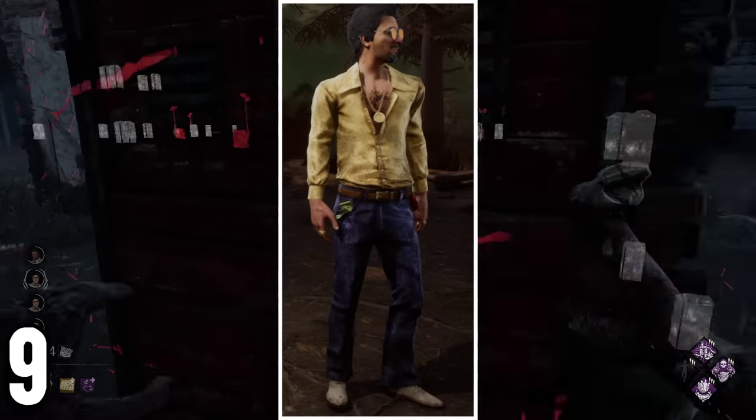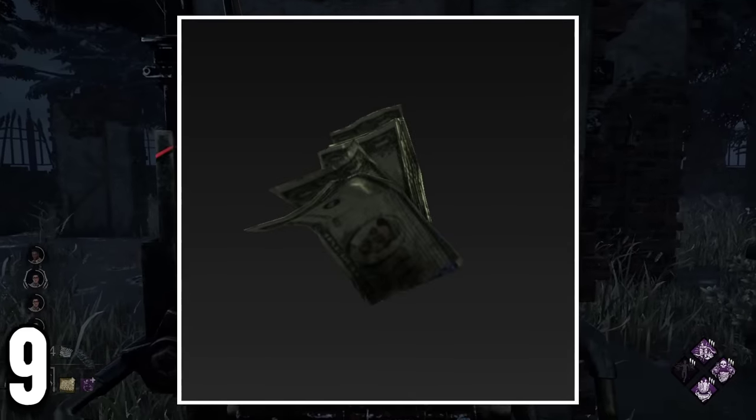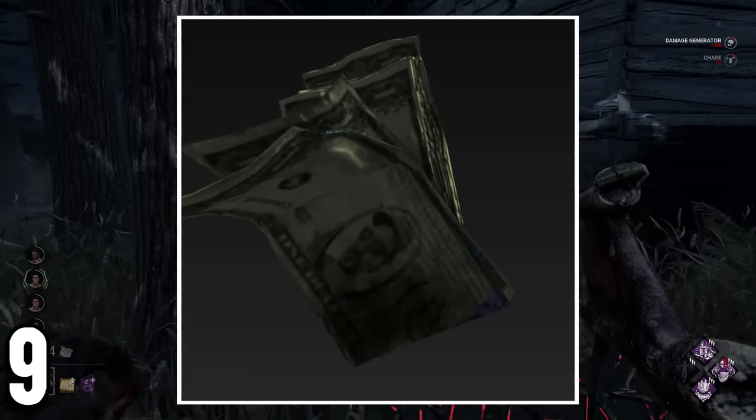One of Ace Visconti's cosmetics, Ace Vegas, has some money on the pants. Did you know that this money actually has Ace Visconti's face on it?